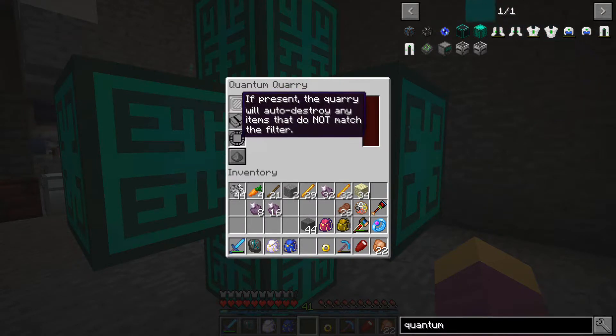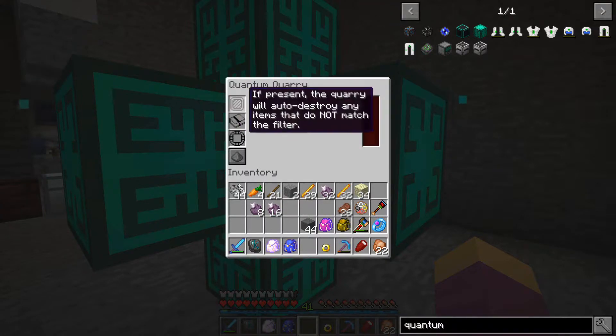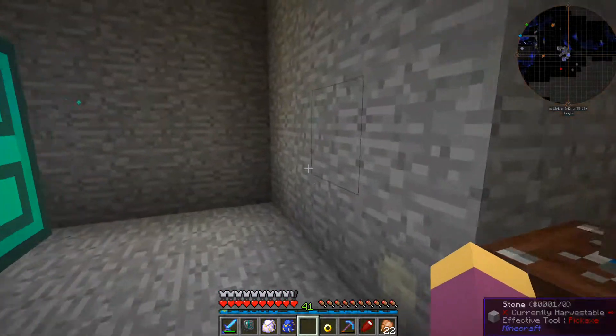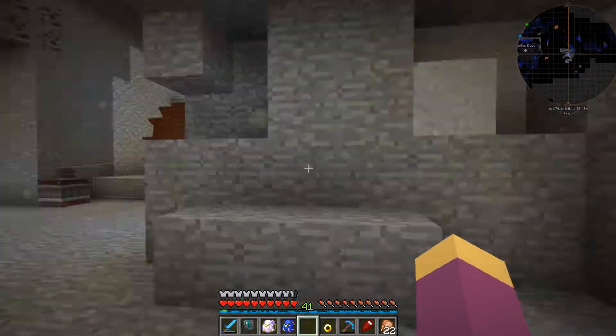We've got some options in here - we've got the filter, and I believe you can blacklist for this as well. We're probably going to need to, otherwise we're just going to grab an absolute ton of cobble and that kind of stuff. We can put enchanted books in here, so we can put a fortune book in here. I've not used the biomarker before - I'll definitely have a look at that probably in between episodes.